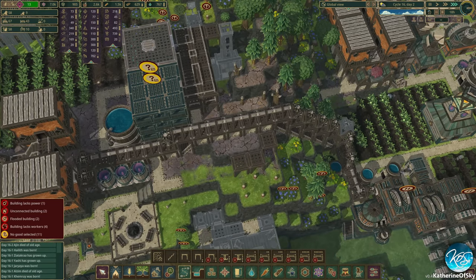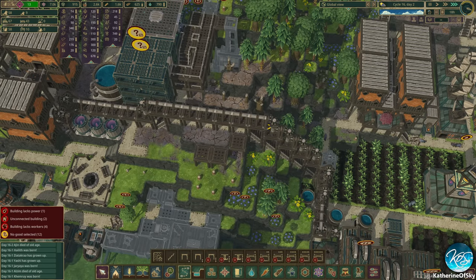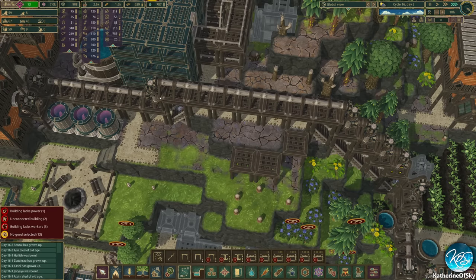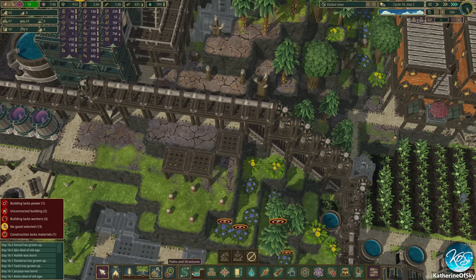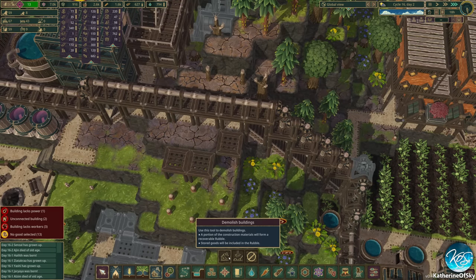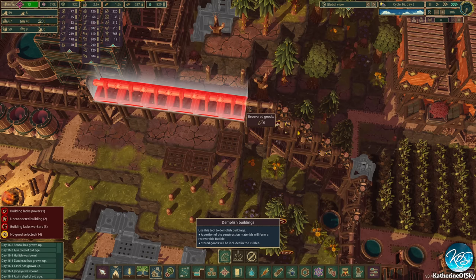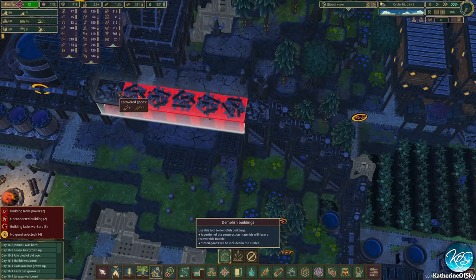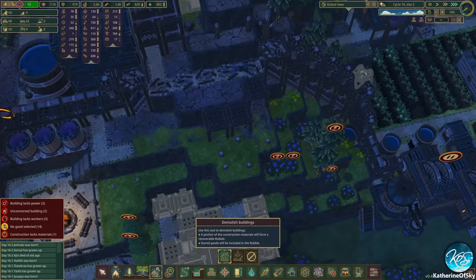Oh god, what have I done now? I forgot we need to have the structure here. Okay, so we need to change this. No, no, no — what was I thinking? I forgot to put the — you know what I missed? What we're talking about is the district meeting place, whatever that's called.